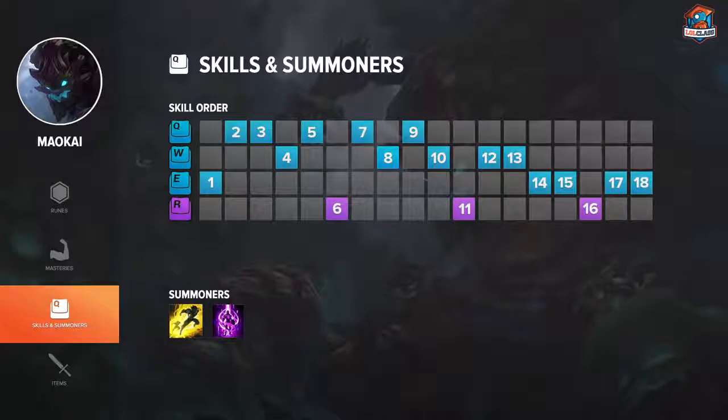I start off with E at level 1, Q at level 2, Q at level 3, then I grab W at level 4. I max Q first, W second, ulti whenever I can, and E last. I max Q first because of the low mana cost and the damage for wave clear. W second for the percent damage, lower cooldown, and the rest.